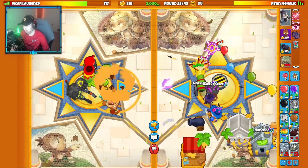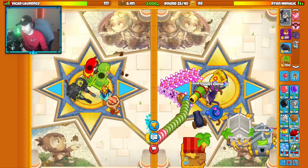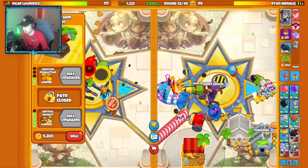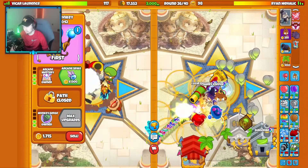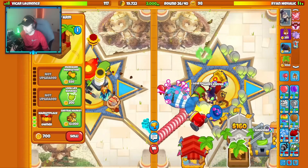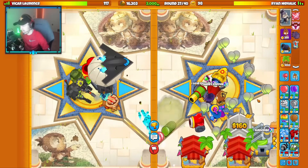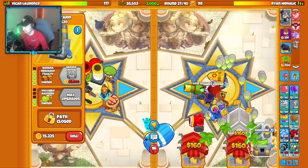Our money situation is very good here — we're rich right now. My opponent doesn't even have a Sniper Farm; they have one Elite Sniper. Yeah, my opponent's not super rich on their side. Let's get a bigger bomb on my side here, just to be a little bit safe. Go for a Central Market here. Let's go for a Necromancer. If they rush me with DDTs, I can go for an Assassin or I can go for Arcane Spike and Totem. I don't think they're going to send me DDTs though. I'm still going to get up an Arcane Spike just to be safe.